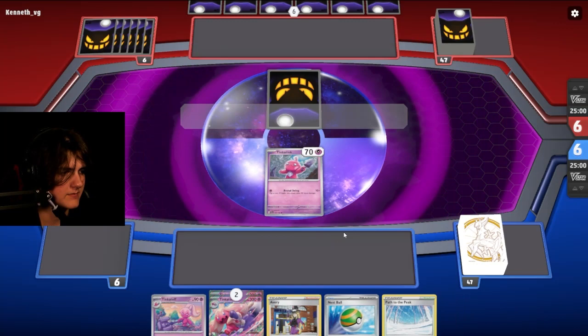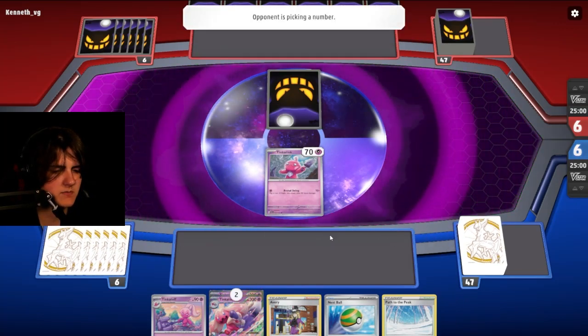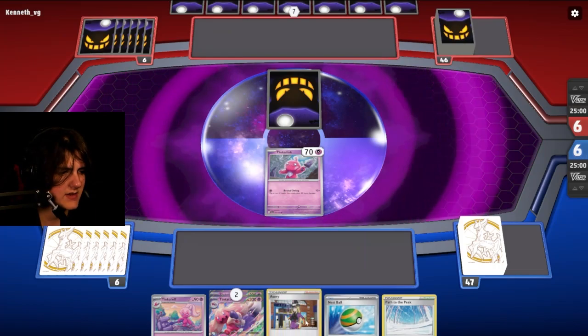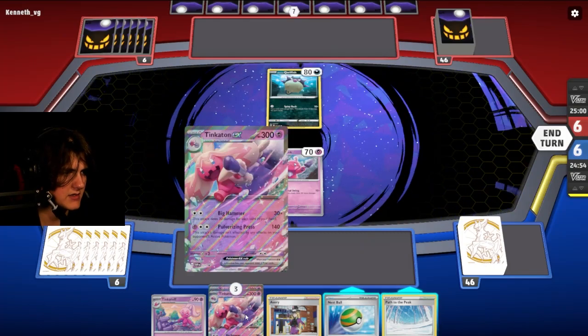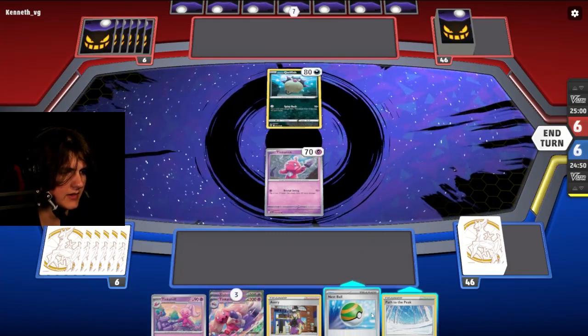We got a Tinkaton start. I don't think this deck has any Ericades in it. I'll go with the Roxanne in play. In play I have no abilities, so that's fine. It is a dark type deck, it seems like — dark or poison. And we have a fairy type deck, so that's not too terrible.